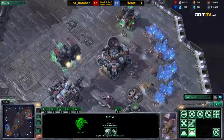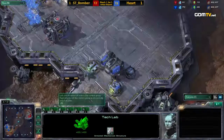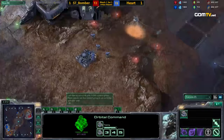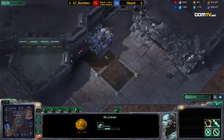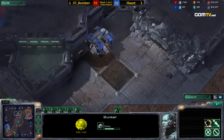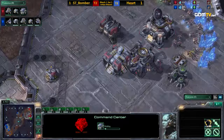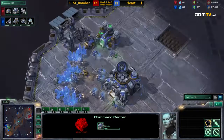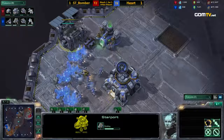Bomber is immediately going to be building a starport on the tech lab — going for very quick banshees. And wait — gas going down for Heart. I have not seen this before. It looks like he might do proxy banshees, but if so, he might have wanted to get gas earlier to really speed up those banshees. And there is the command center coming from Bomber, so he's going to expand off of this banshee build — and that might actually hurt him even though he'll have banshees out earlier. Really really interesting.